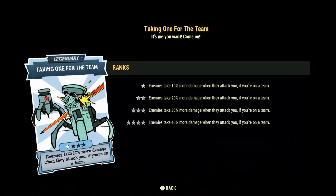Next up we have Taking One for the Team. I don't have this maxed out at the moment, but if I did, it would be tremendously useful on a team. Because we are melee, we are right in enemies' faces — we're getting shot, hit, and attacked all the time. When you are on a team and you're getting attacked, all of those enemies that just shot at you, punched you, or attacked you — you will be dealing 40% more damage to those enemies. It is very useful, especially since we are a semi-tank build able to sustain a lot of fire. This means we are in a unique position to take that damage and redistribute some of our own back onto the enemy.